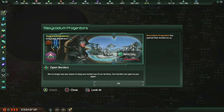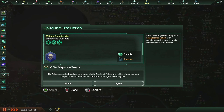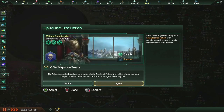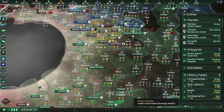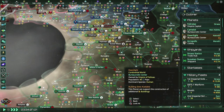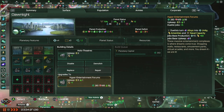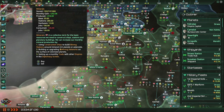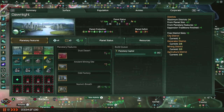Everyone's opening their borders to us — it's the Pelissimus Syndicate and the Rexcodium Progenitors. Why were their borders closed to us? It's weird. The Spuxilac Starnation offers a migration treaty — I say no, I already have enough of those floating around. How is my income with that? Not good, it's not as good as I would hope. So we'll not do that.